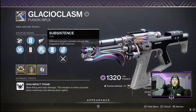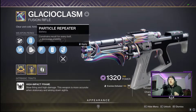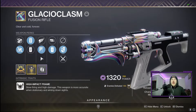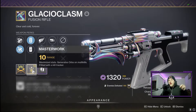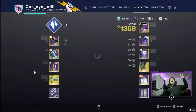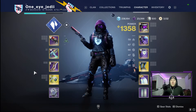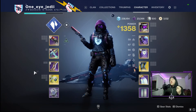Hopefully this helped you guys out finding this god roll one-of-a-kind Glacioclasm with reservoir burst and subsistence. I'm personally sticking with my fluted barrel and looking for liquid coils in the second slot — this is about as close as you can get without that perk. You can change your range masterwork to a charge time masterwork if the 1000 charge time isn't for you. Definitely get to grinding this weapon out — it is super amazing and we only have a couple more weeks to do it. Thanks for watching, catch you guys in the next one!